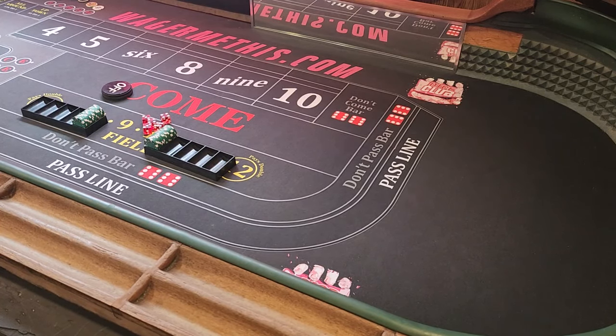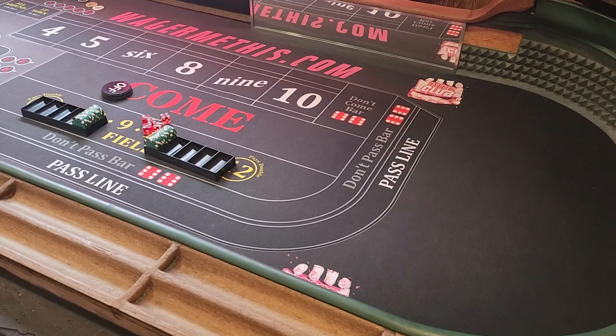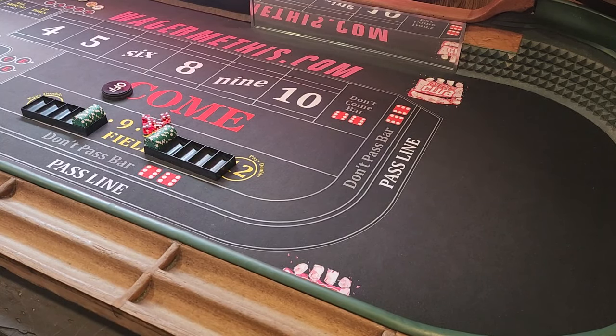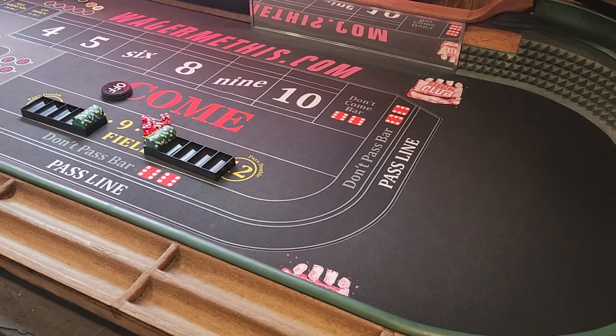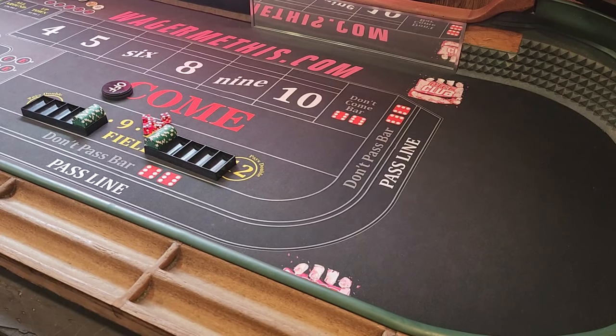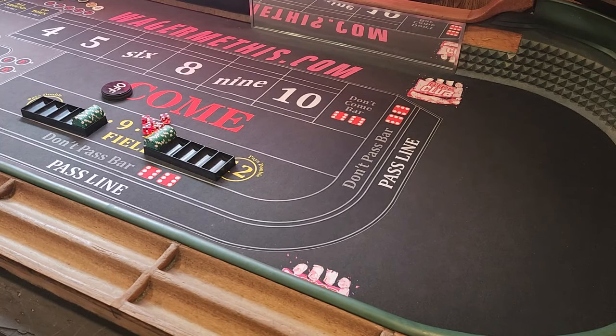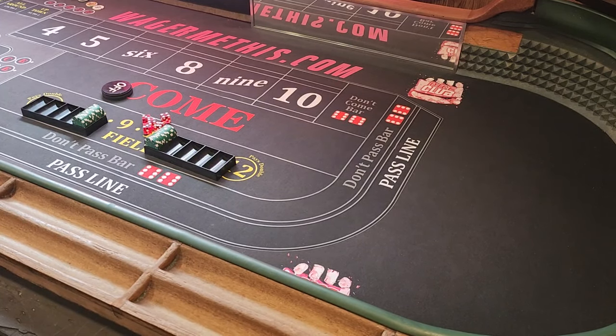Put this in perspective: that fourteen dollar difference is like a whole other hit on a ten-dollar five or nine, or a twelve-dollar six and eight. That's like a whole other win. That fourteen dollar difference is essentially half of your bet. So you have to ask yourself — what is gaining one combination worth to you on payout per combination? Is it worth fourteen dollars? I don't think so.